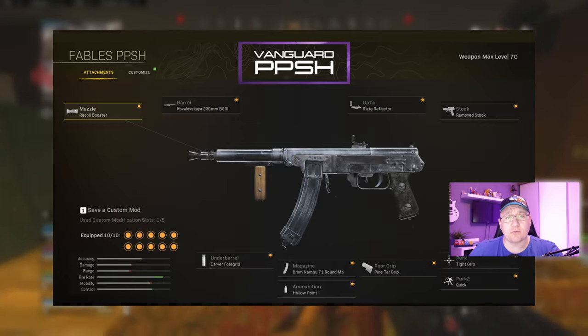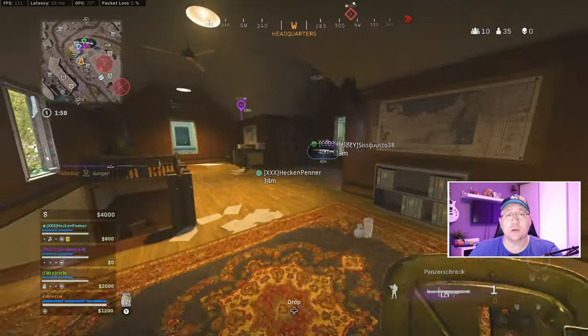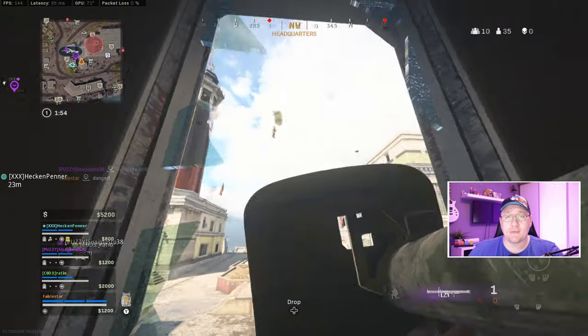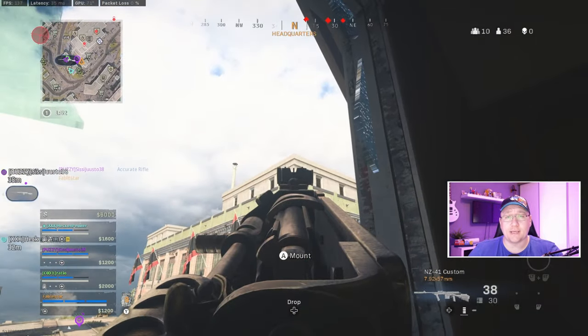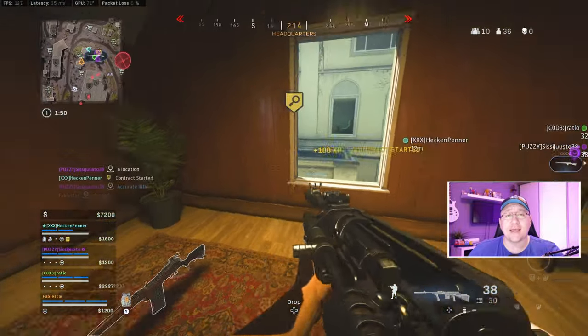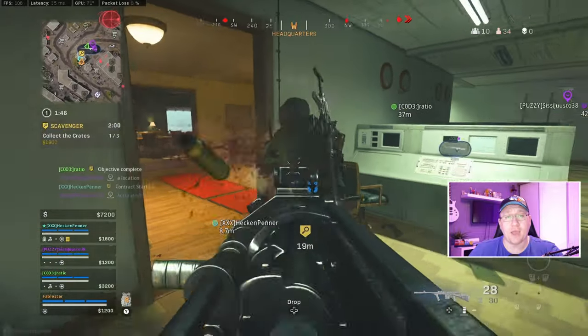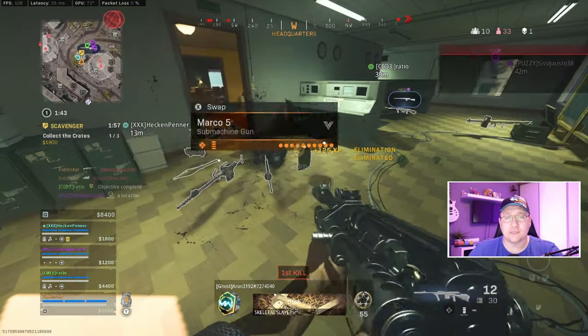The PPSH has an incredible fire rate, which not only means you can down enemies super quickly, but it's also very forgiving if you happen to miss a few shots. Couple that with really manageable recoil, and this is an incredible SMG to use on Rebirth Island. You're going to see that in the gameplay, where I also provide commentary on what I'm doing and why, as I try to improve as a player.